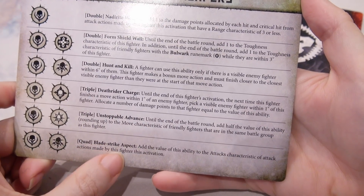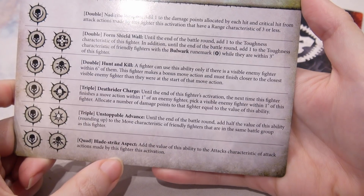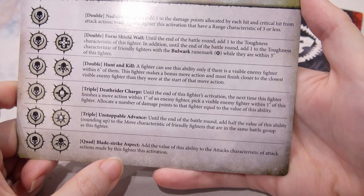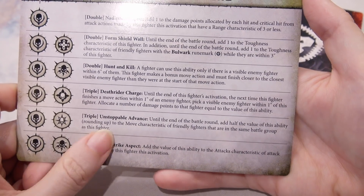Quad: Blade Strike Aspect — add the value of this ability to the attacks characteristic of attack actions made by this fighter this activation. Well, that could be quite nasty. That's neat.